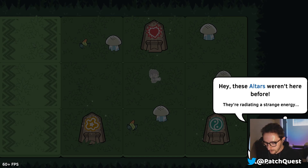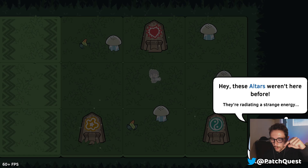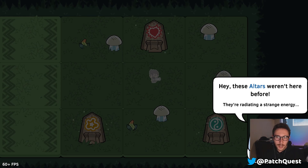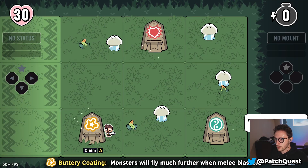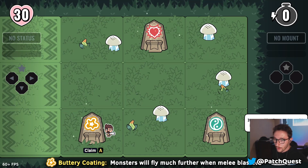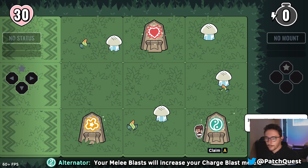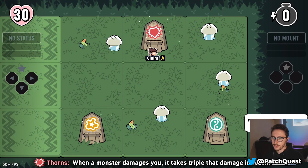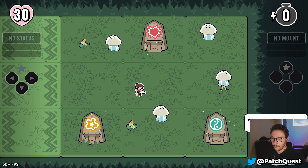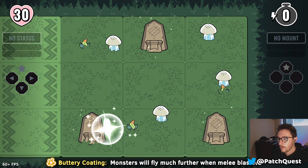We're starting in the jungle. Hey, these altars weren't here before! Right now I'm covering the main tutorial backpack-computer thing that's guiding you through it. These altars are going to give us some skills we take throughout the game. We have: Buttery Coating — monsters fly much further when melee-blasted; Alternator — your melee blast increases your charge blast meter; and Thorns — when a monster damages you, it takes triple that damage in return.